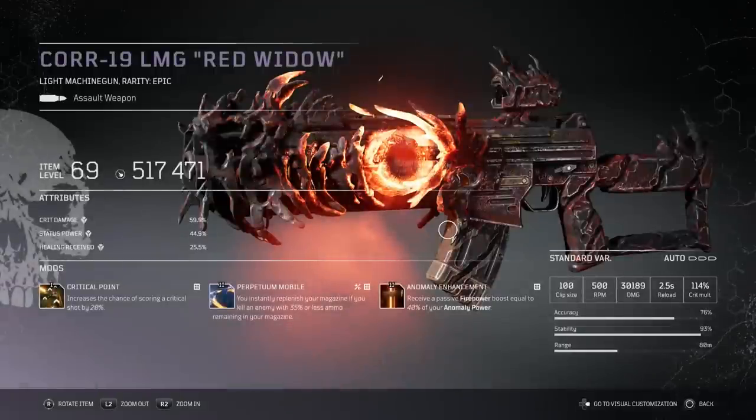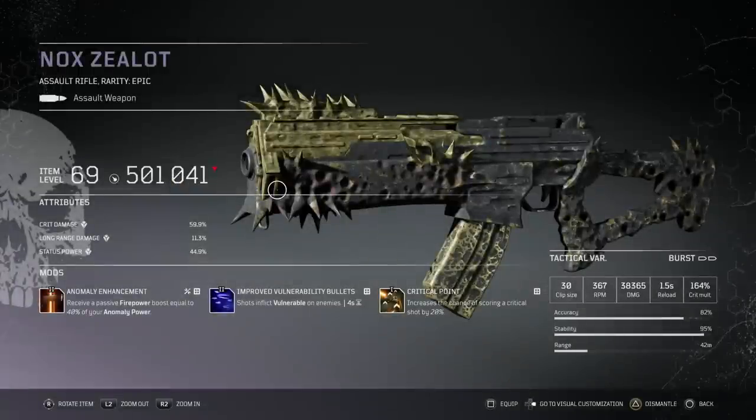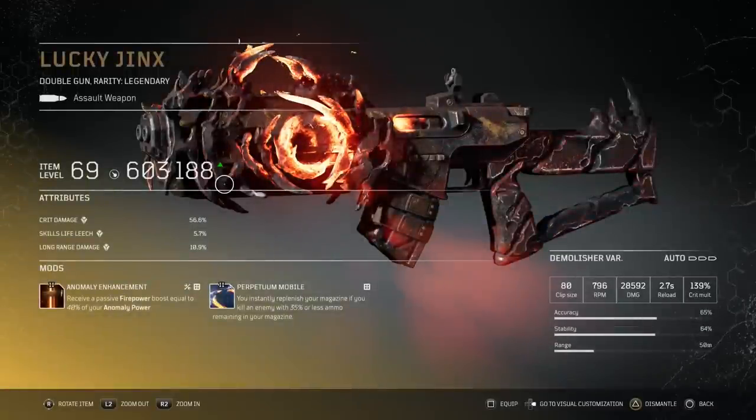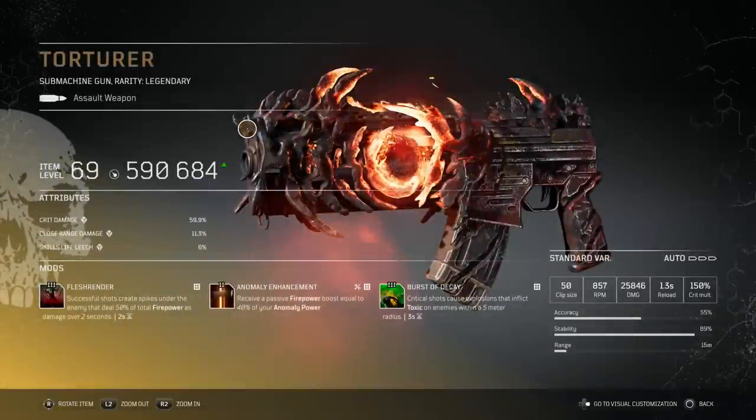The other reason LMGs are so good for this build is effective range. Effective range matters a lot because there is damage fall-off. If an enemy is really far away and you're using an SMG, assault rifle, or double gun, you're going to do almost no damage from that distance. The LMG does not really have damage fall-off - you will do big damage from across the map. An 80-meter effective range is insane. An SMG only gets 15 meters, which is why I like to use it for boss killing and not mobbing.